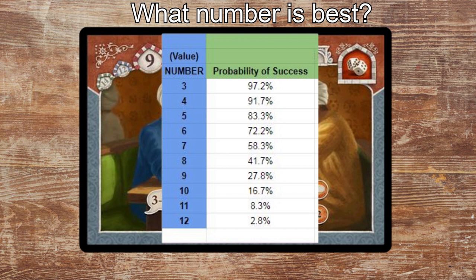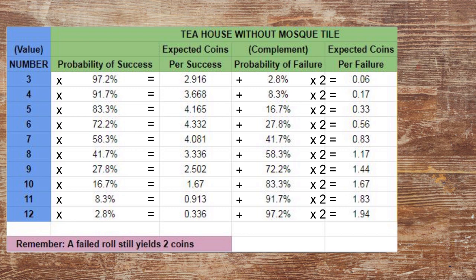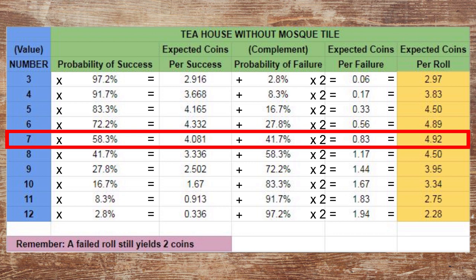By multiplying the number of coins you'll receive on a successful roll by the probability of success, and adding that to the number of coins you'll receive on a failed roll multiplied by the probability of failure, we find the expected number of coins on each number. Using this, we can see that guessing 7 gives you the highest expected coins per roll, making it the best choice if all you're concerned with is getting the most coins. If you desperately need 12 lira, you can certainly guess 12, though maybe don't.